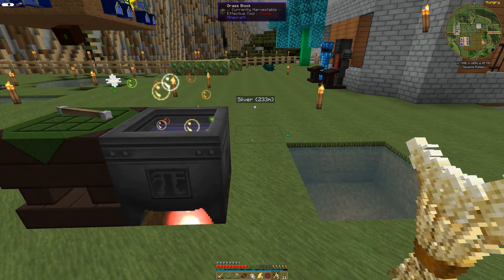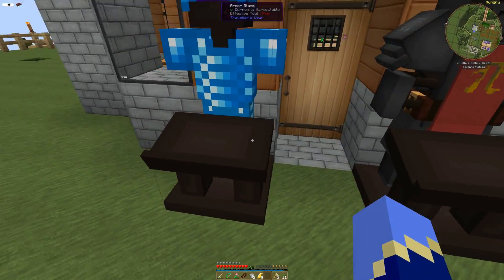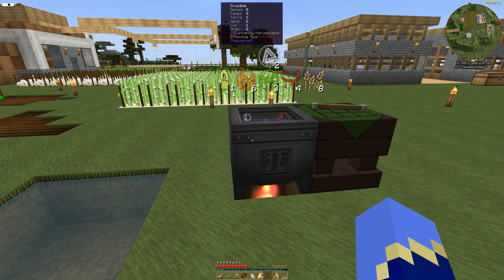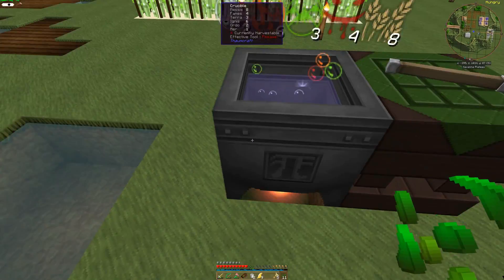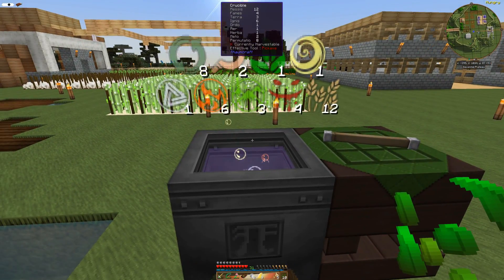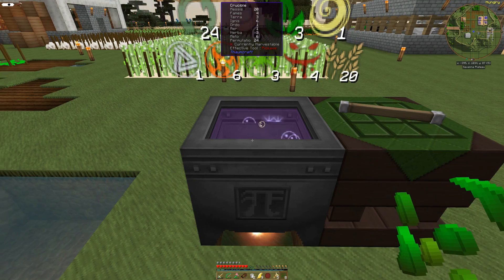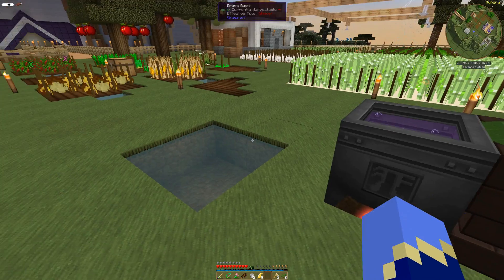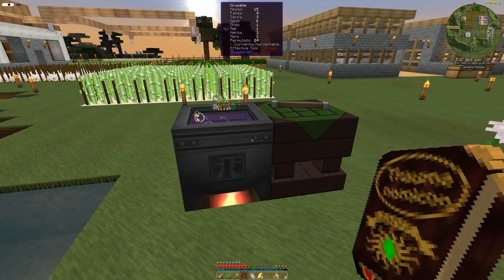The problem I'm having here is I can't actually see what's in that cauldron because this doesn't have my goggles on it. So I was throwing the wrong thing at it. Well, let's see what kind of weird thing we just made. We've got Harvest! We need Gather. How much do we have? We don't have any Terra in there.